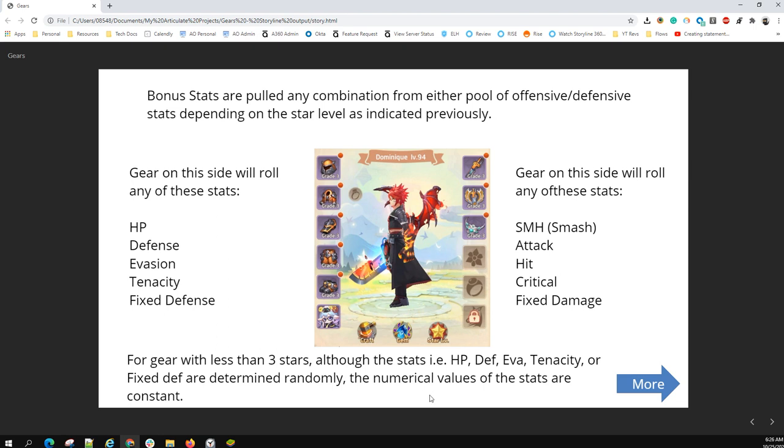For gears with less than three stars, remember what I said about an orange gear only having one stat? It will basically decide randomly which one it's going to give to that gear. So you can have a one star orange gear with HP, and you can have another piece of the exact same equipment — another body armor, for example — with a different stat like evasion. Once you get to red three stars, you basically don't have to worry about pulling the right stat anymore, because it's just going to put everything in there.